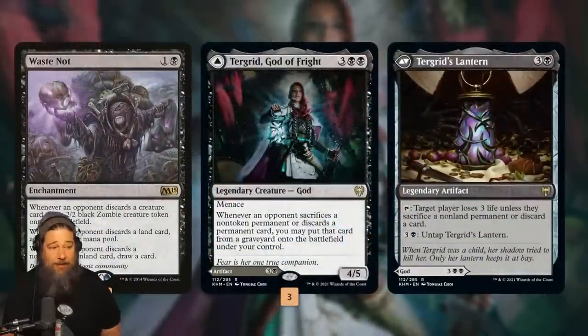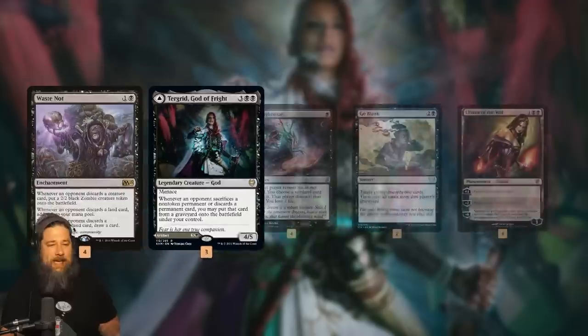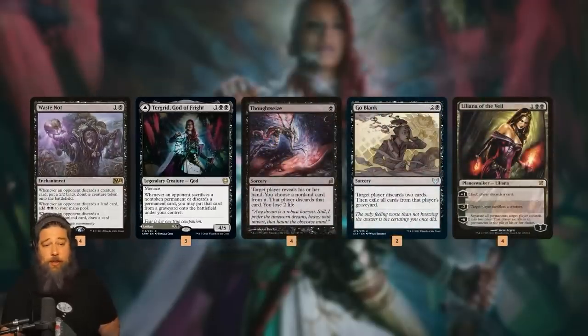We're built around two cards: Waste Not and Turgrid. Both of these cards reward us for making our opponent discard. Waste Not is going to make zombie tokens, mana, or draw cards depending on what our opponent discards. Turgrid - if our opponent discards a permanent or sacrifices one, we just get to put it into play under our control, which is ridiculous.